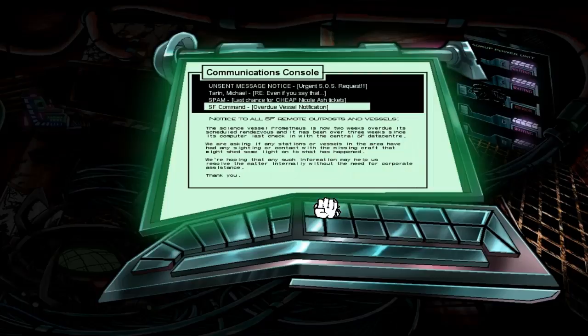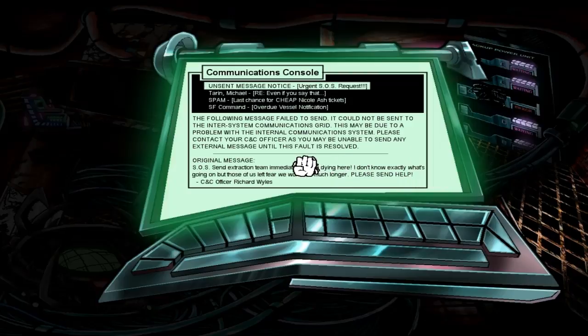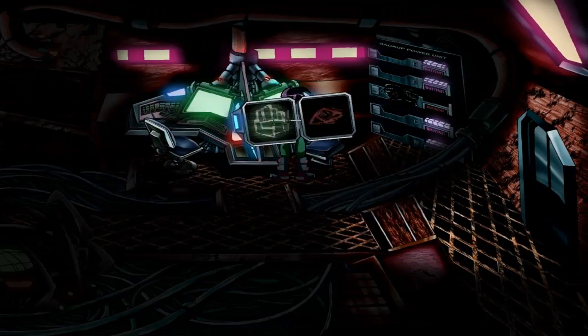Science vessel — PROMETHEUS! What are you doing? Prometheus on a ship — fine. It's a scheduled rendezvous, and it's been over three weeks since — yeah, it's the Event Horizon, isn't it? Looks like someone was trying to send out an SOS message. Send extraction team immediately. We're dying here. I don't know what's going on, but those of us left here won't last much longer. So probably zombies — I'm just gonna assume. Let's check out this computer, the droid one. See if we can get the droid to open our door for us. I don't have that — did it say that? I know we mentioned it in the email, but did it actually contain that?